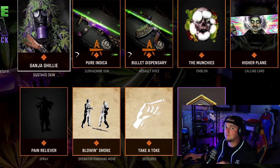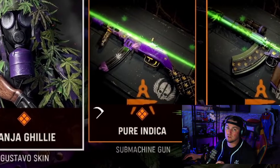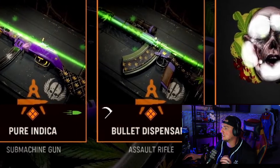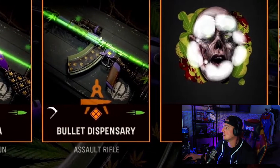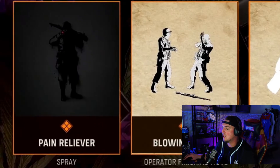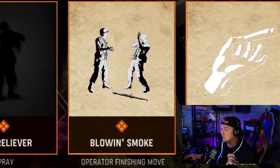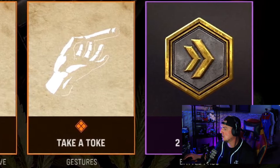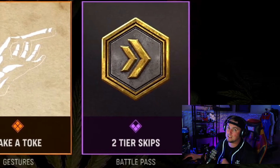Next we've got the Blunt Force Trauma Pack which includes the Ganja Gili Gustavo Skin, the Pure Indica Submachine Gun Blueprint, the Bullet Dispensary Assault Rifle Blueprint, the Munchies Emblem, the Higher Plan Calling Card, the Pain Reliever Spray, Blow and Smoke Operator Finishing Move, and the Take a Toke Gesture, and two Battle Pass Tier Skips.